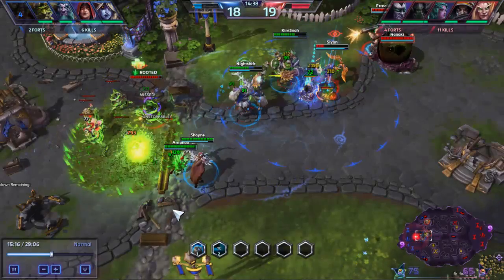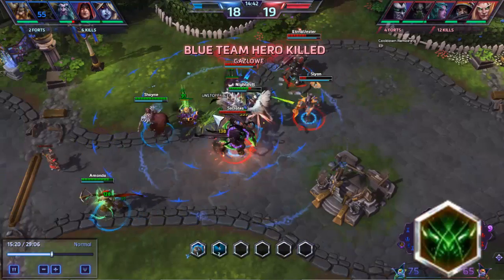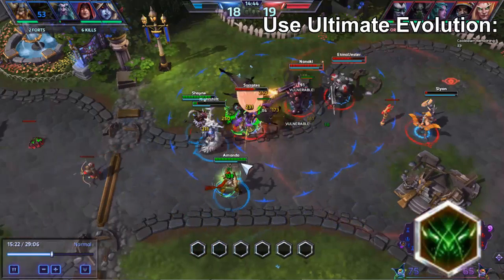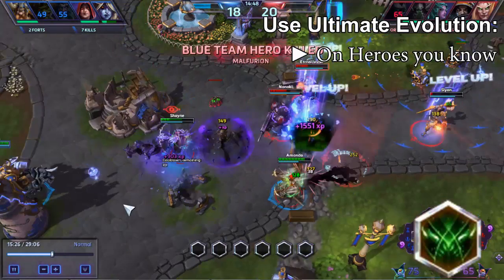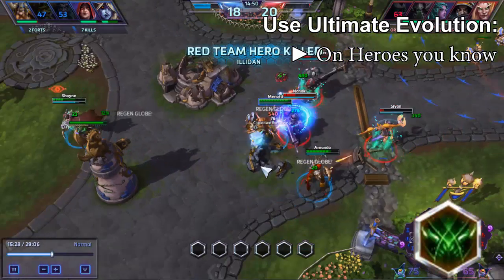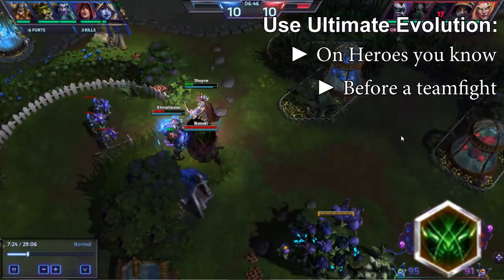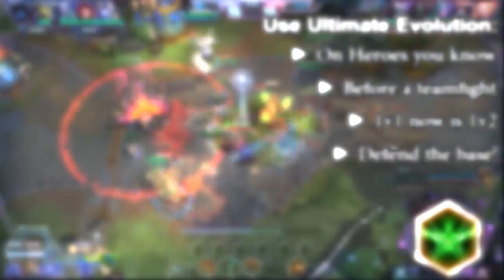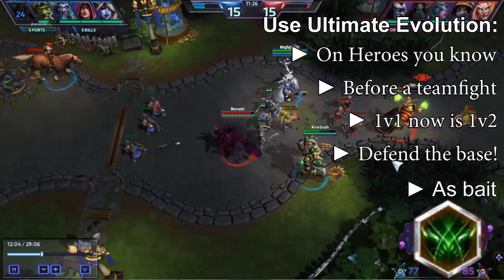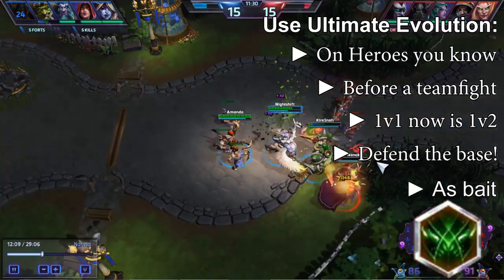With Abathur, both heroic abilities are viable picks. Ultimate Evolution is the main reason why Abathur is a very hard hero to play — like a master Ditto trainer, you have to be familiar with every hero in case you need to clone one. A good rule of thumb is that if a team fight is happening, use your heroic. Other examples include cloning to help a teammate in a 1v1, cloning the siege hero to help defend against a strong push, or using your clone as a sacrifice to ensure teammates escape. Be aware that your clone does grant XP to your opponents.